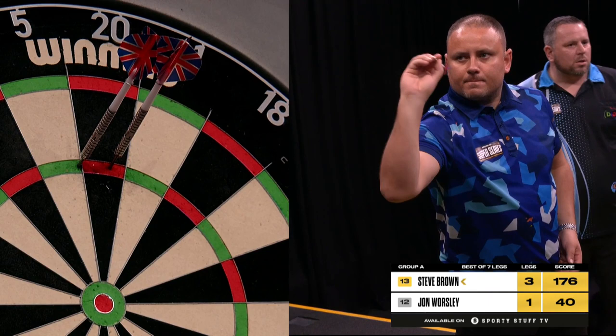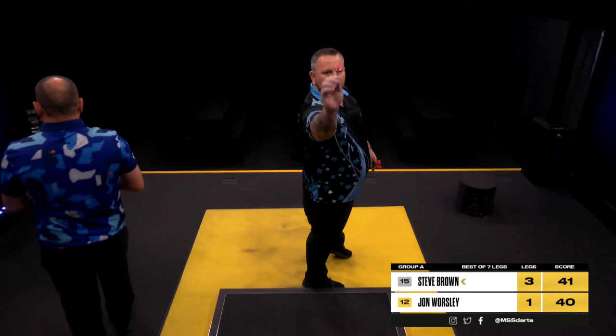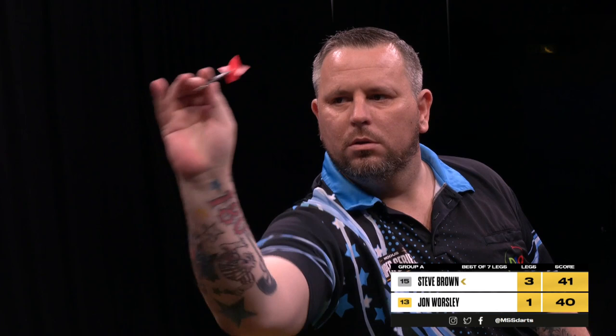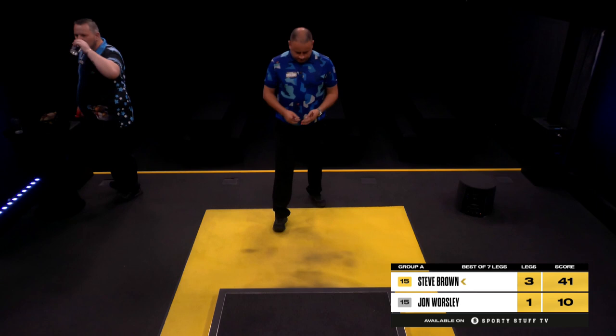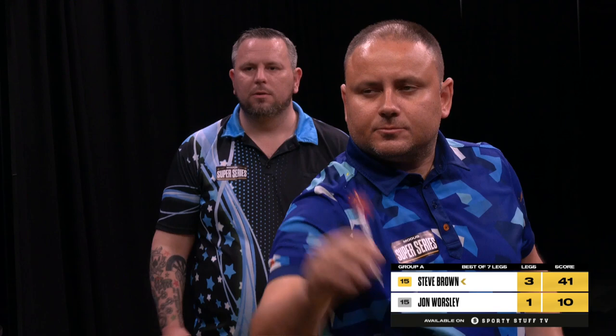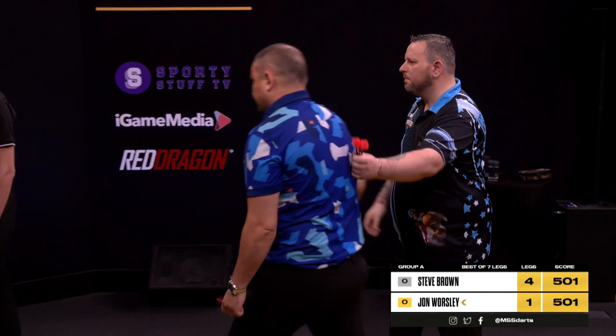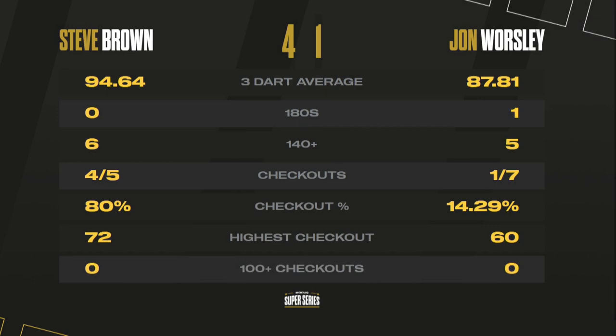Look at the flow in the arm of Steve Brown — 135. John requires 40. Double 10. That's kind of been the story of John Worsley's day: missed doubles at crucial times. Steve Brown for a 4-1 win — that'd give him a 4-from-1 day. Game shots — it's victory for Steve Brown, four legs to one. He put in the best performance of the day: a 94.64 average, four out of five on the doubles — really impressive stuff.